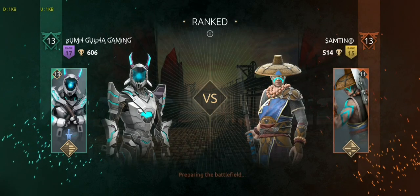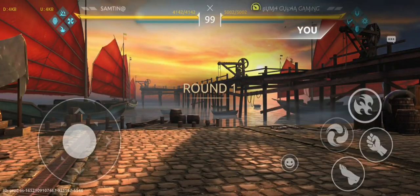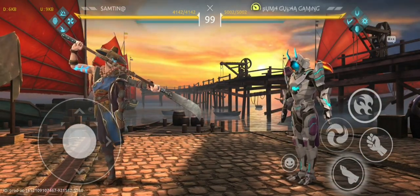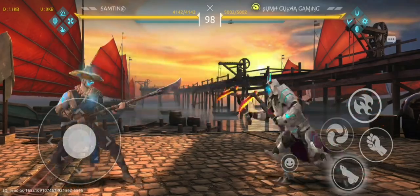The next opponent is Samith or Amit - whatever. He is a max level player and also a known camper. He is using Shang the Monk with Style of the Viper, Trance, Weak Points, Shadow Finale, and I think Shadow Consumption 2.